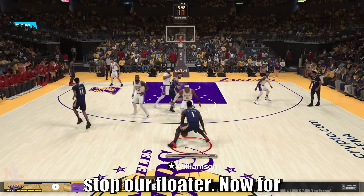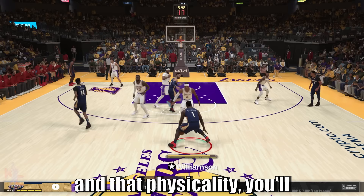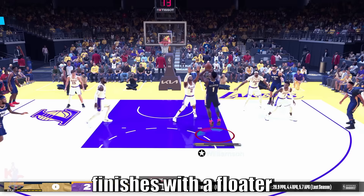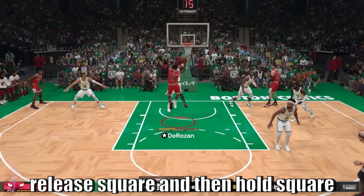For big boys like Zion, using a hop step with Fearless Finisher and that physicality will let you bump your defender. From there, just continue holding square to finish — in this case he finishes with a floater. Another thing you can do is after that bump, tap square, release square, then hold square again while holding the left stick in any direction to finish with an up and under.